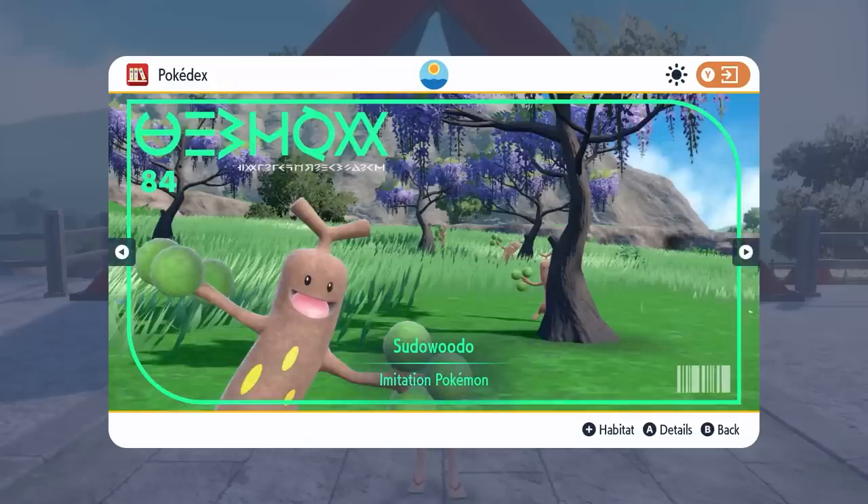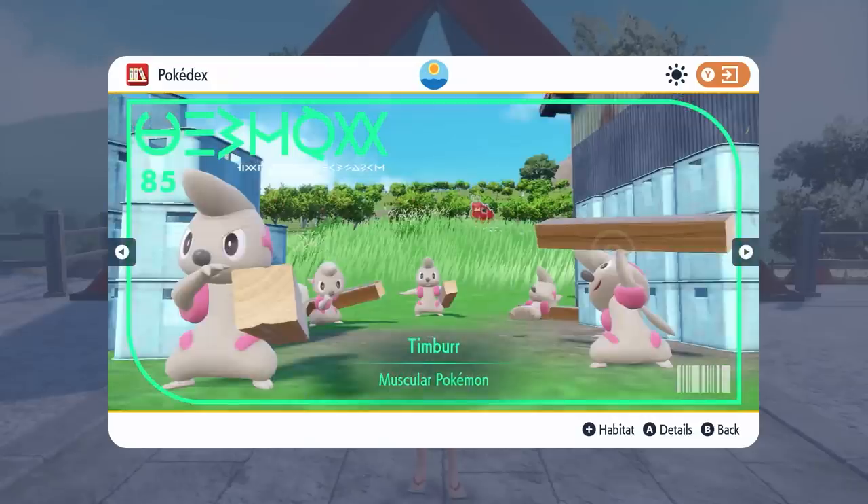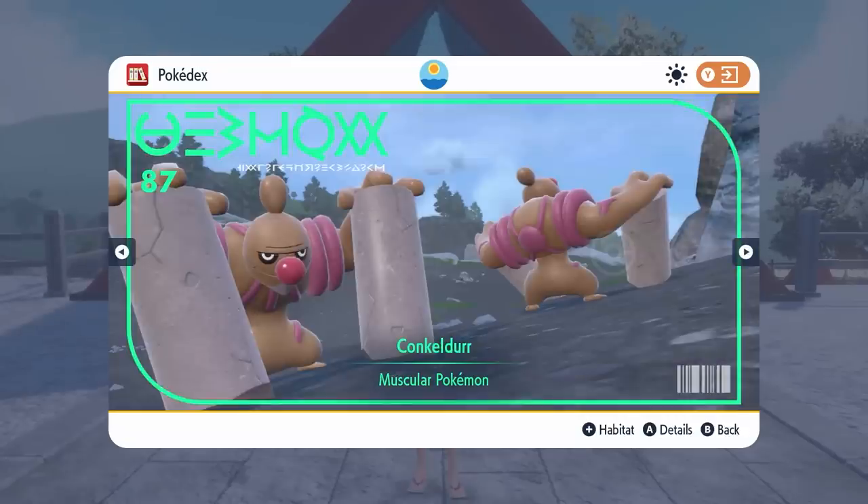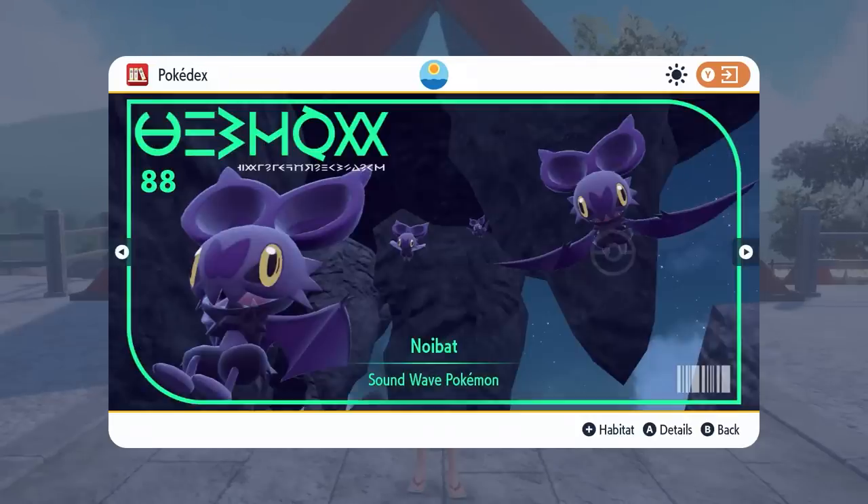Bonsly and Sudowoodo coming in, and a debut for Timburr, Gurdurr and Conkeldurr. Again, on the theme of trading Pokemon, if you've got a Gurdurr you're going to have to trade it to evolve it into Conkeldurr. But again, Conkeldurr does appear in five and six star Tera Raids if you need it for your Pokedex.